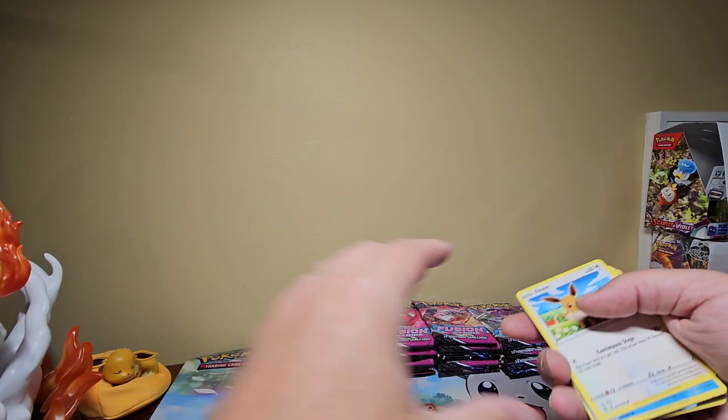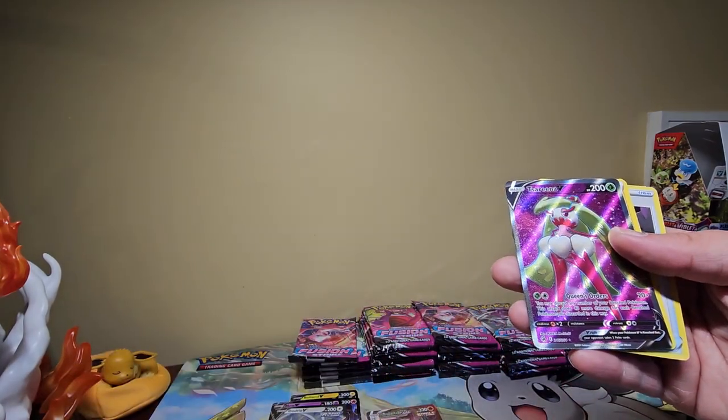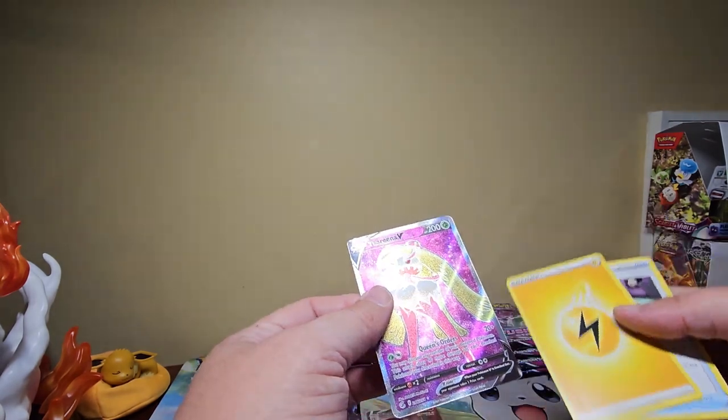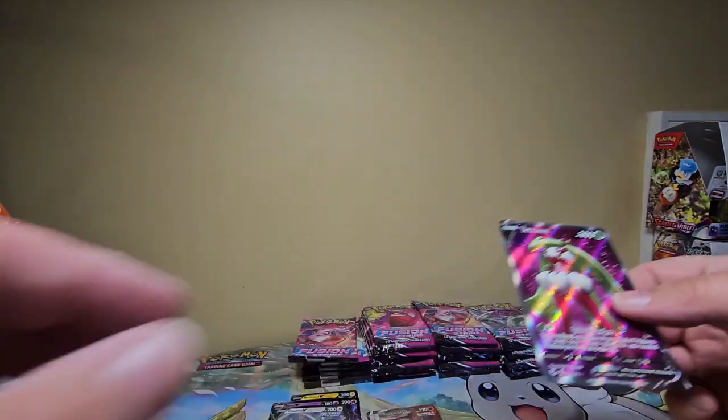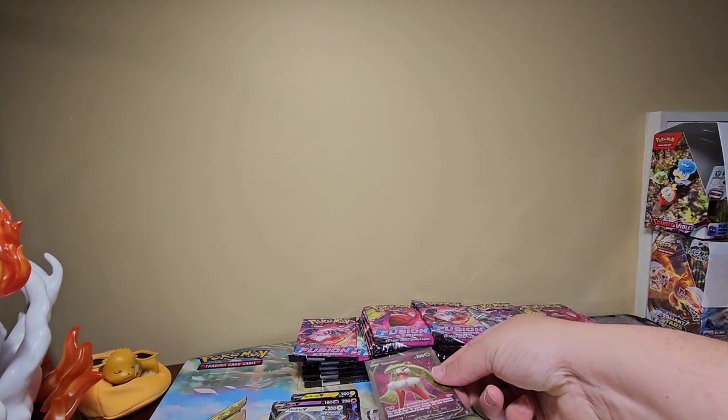There's a full art right here - very cool. Terracina. That's another textured card - we'll get that in a sleeve. I don't even think they have an alt art of that card, actually, but they do have a full art. Cinderace - same, I don't think they do with Cinderace either.